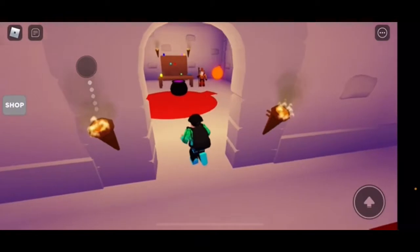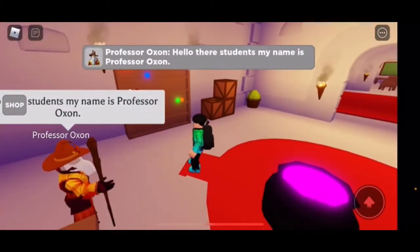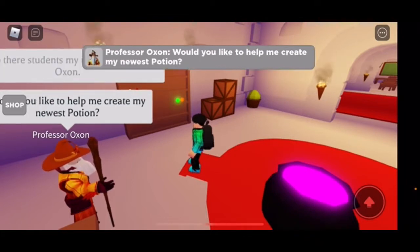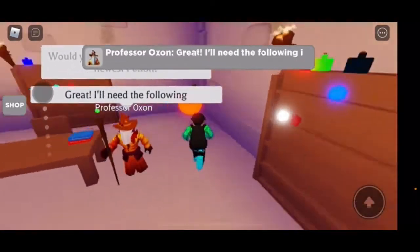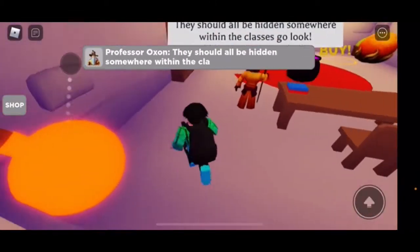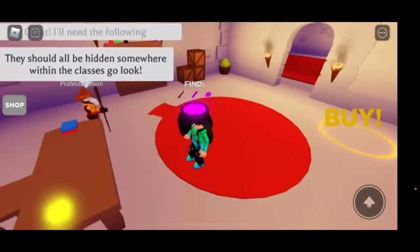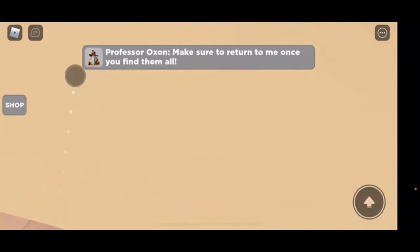Oh, hello there students! My name is Professor Oxen. 'Would you help me create my newest potion?' 'Great, I'll need the following ingredients.' I didn't even say yes, but okay, I guess. They should all be hidden somewhere within the classes — go look. Make sure to return to me once you find them all.